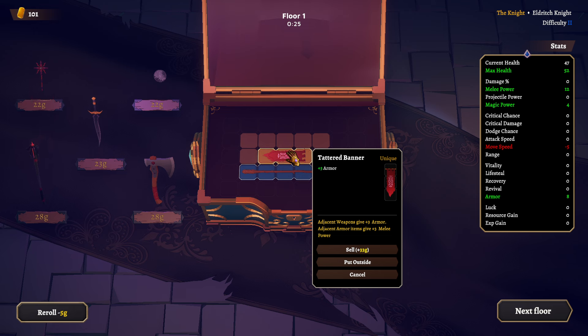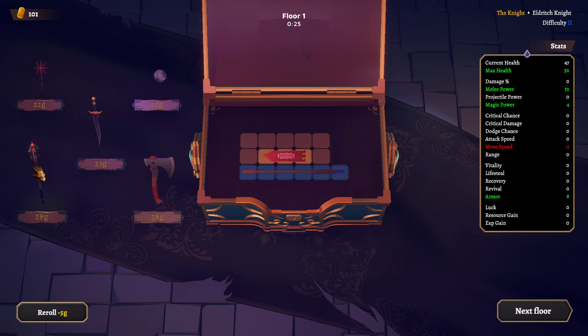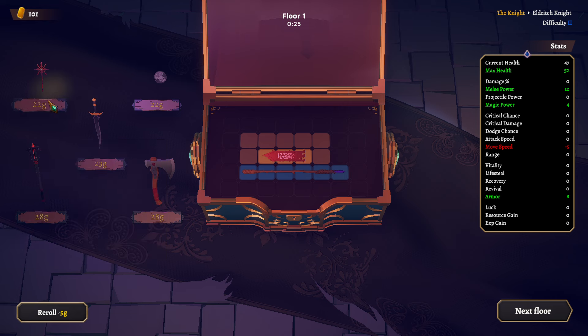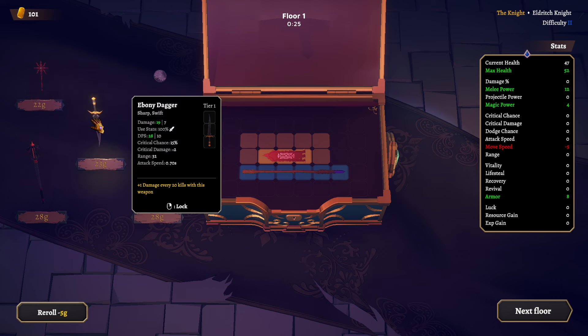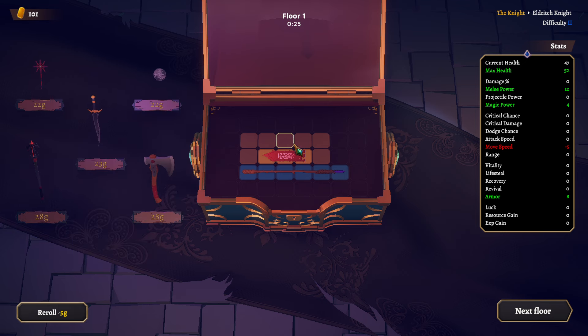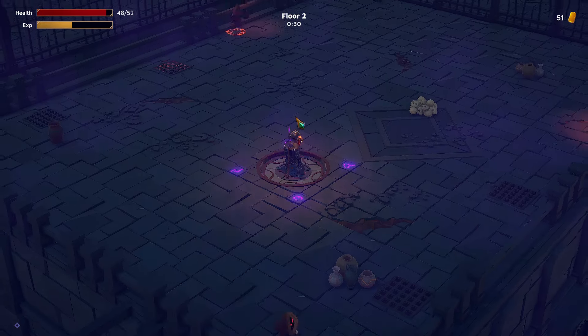Fire maze — that one burns. Move speed. Like an ebony dagger. We could go for a fire maze that would just take all of this. 5% resource gain, or we could go... you know what, why not take the maze and why not take resource gain? And just go.